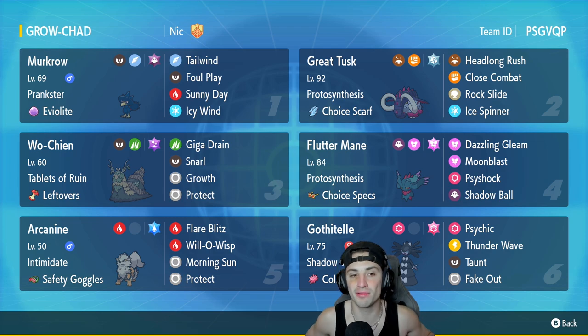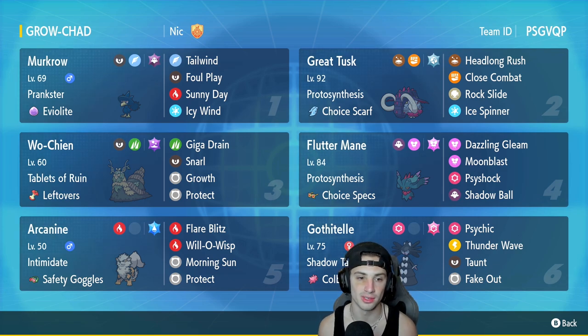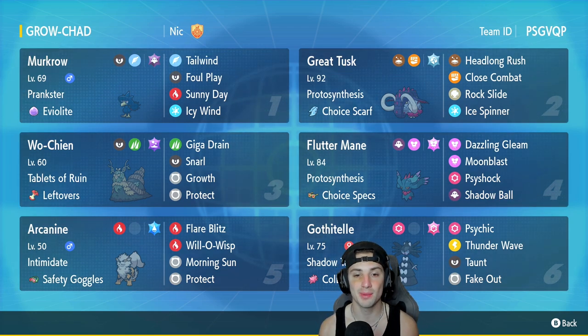The first Pokemon for today's team preview is Murkrow in the top left corner. Murkrow has been a staple in the ranked ladder ever since Series 1. It's got Prankster, Eviolite, Rock and Tailwind for Speed Control, Foul Play to do some nice damage on physical attackers. Then we got Sunny Day to make Wo-Chien's Growth get a double stat boost, and Protosynthesis pops on all of our Paradox Pokemon. Finally, we have Icy Wind for Speed Control.